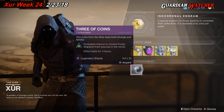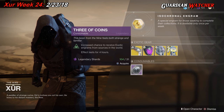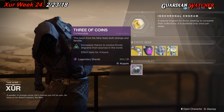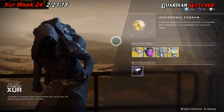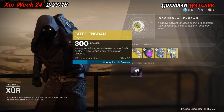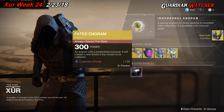For the consumables, we have the Three of Coins, which gives you a chance to get an exotic for 4 hours. And last but not least, we have your Faded Engram. Let's see what we get this week on my Titan — Faded Engrams will give you an exotic that you do not already have.